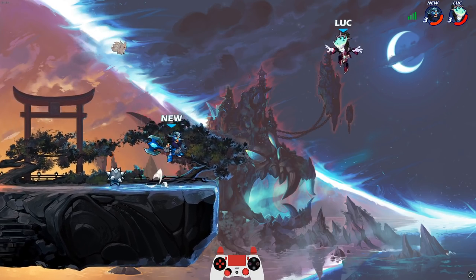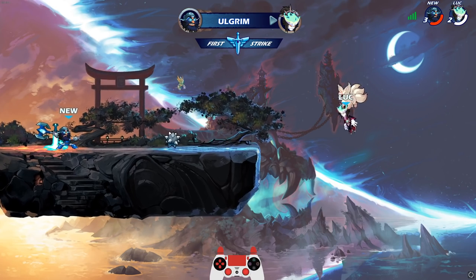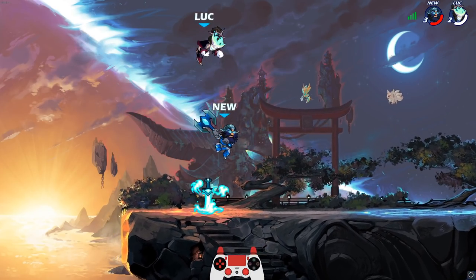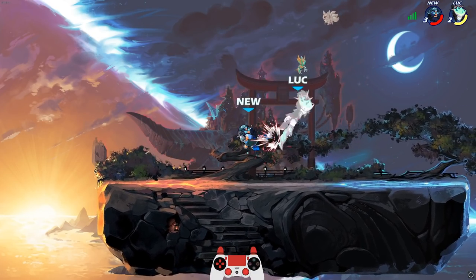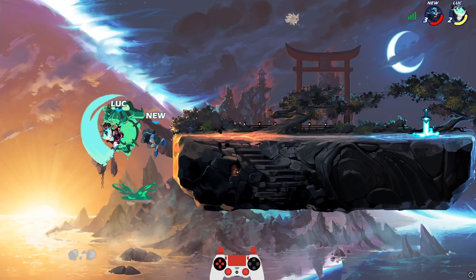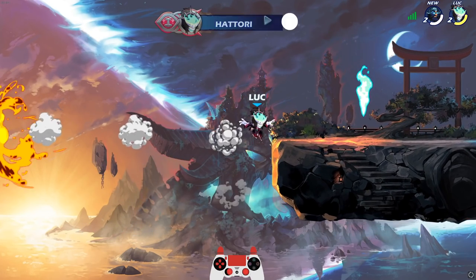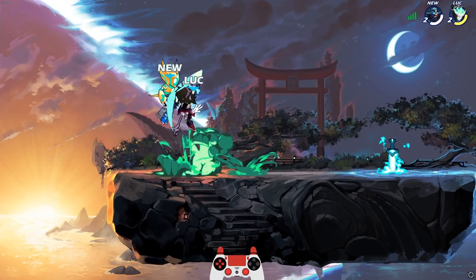I'm just going to keep hitting him with that down sig because it looks so beautiful. Uh oh, we're not going to lose to the base Ulgrim, are we? I can't lose my first game with Akuma no Kogo Hattori — not going to happen. There we go. Look at these sigs, aren't they just amazing?